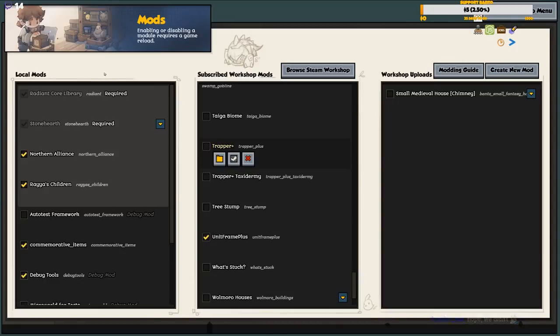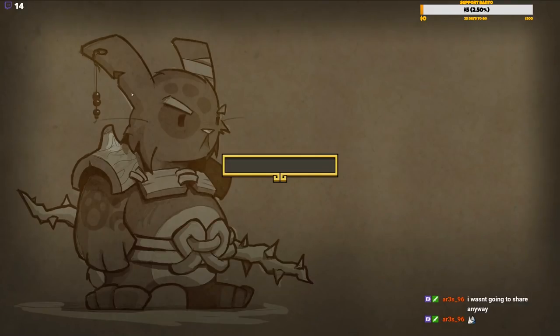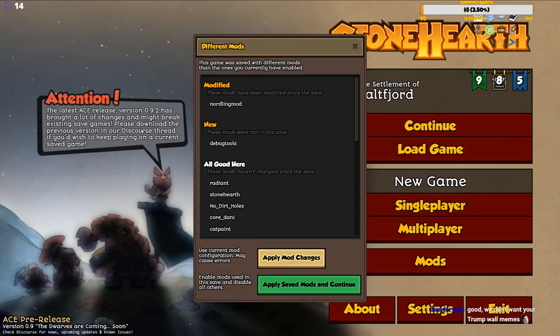We have Trapper Plus which expands the trapper profession and makes it a lot more interesting. Trapper Taxidermy adds various kinds of different animals you can stuff and put on the walls. Now we're just going to apply the mod changes and that will give us the debug tool and all the previous mods.